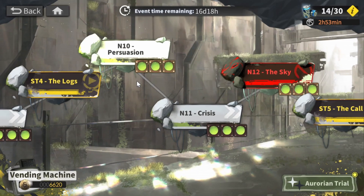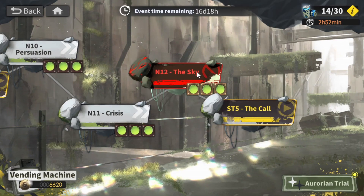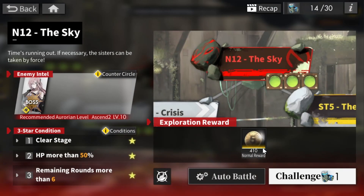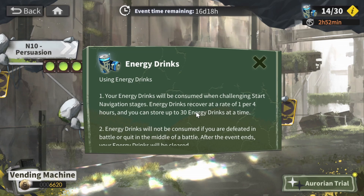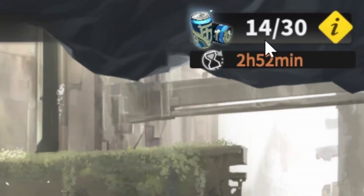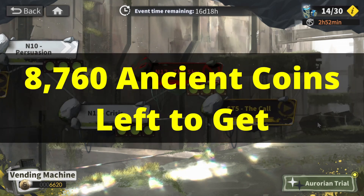Of course, if you're newer, you can do a lower stage if you feel like you can't do N12. Your Aurorians only need to be ascended to level 10, so this is very doable for basically anyone — even if you started new. Getting 45,100 from the story stages means you'll only need 8,760 more event currency to clear out the vending machine.